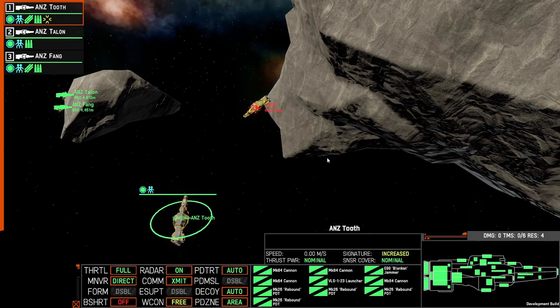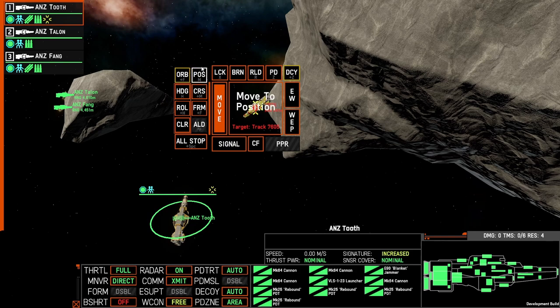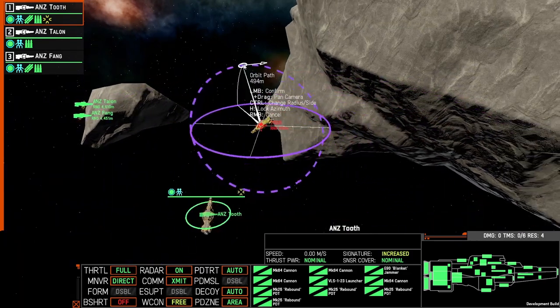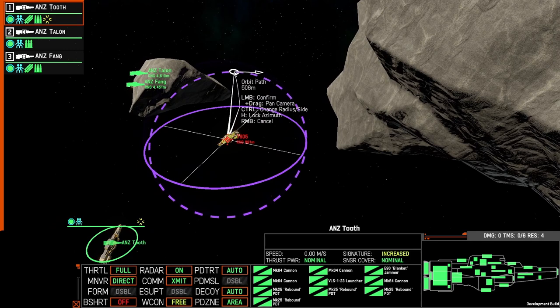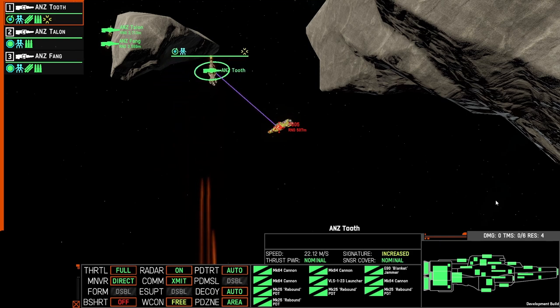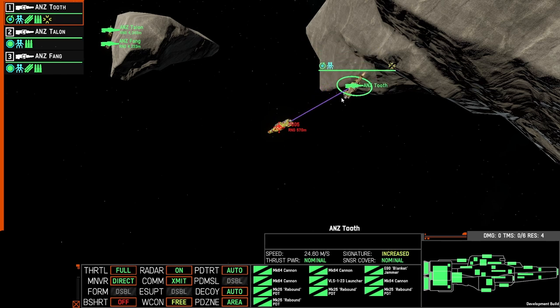Not only can you orbit a position in space, but you can also orbit around an enemy. This is done the same way, but instead of right-clicking into open space, you right-click on the enemy's track, select Move, and Orbit is highlighted in yellow. The sphere widget appears around the enemy ship. Here I'll orbit at 500 meters at an angle. My engines are presented to the guns of warship track 7605, and my engines are still focused towards that ship.